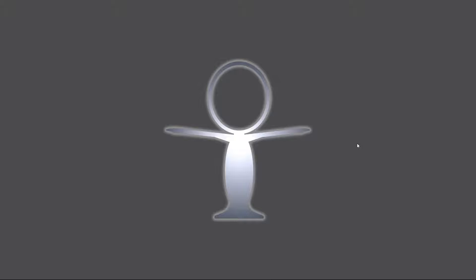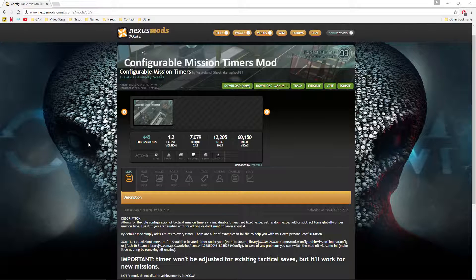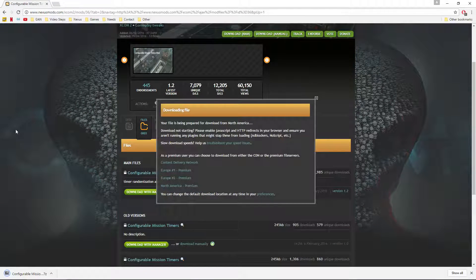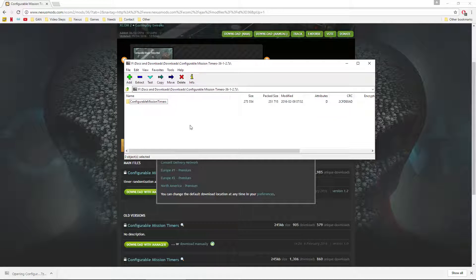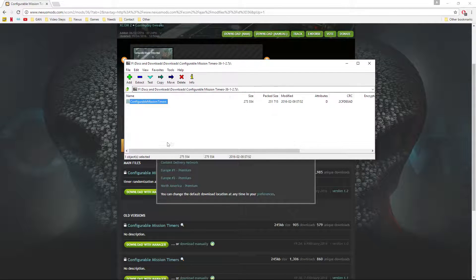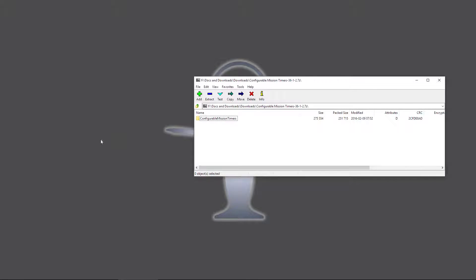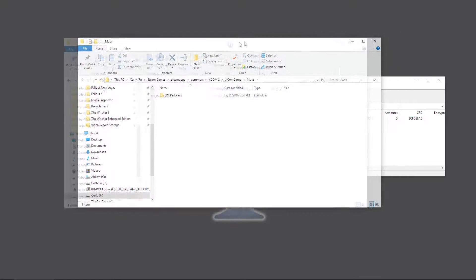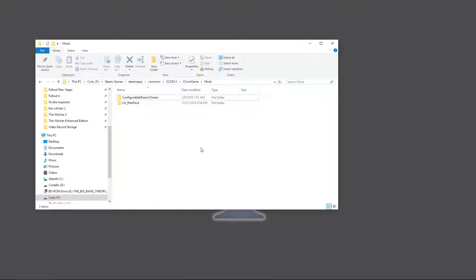Now let's jump into how to manually install a mod. Back at the Nexus, we're going to manually install the Configurable Timers mod — this is also the mod we'll use as an example for modifying a mod. Click Download Manually, it's pretty small so it'll be quick. Open it up — there's the Configurable Mission Timers folder with all its contents. To install it, just like Nexus Mod Manager, it goes in XCom Game > Mods. Drag it right in and you're good to go.